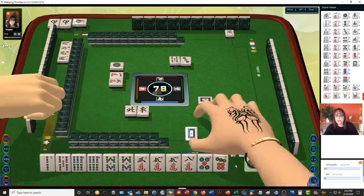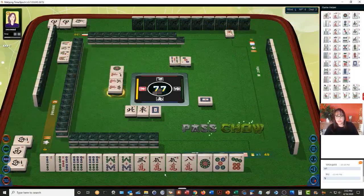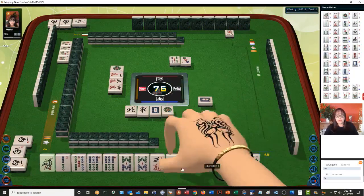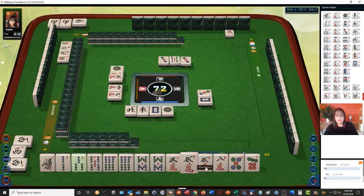Now we have no honors — that is a scoring element. No Honors is one. All Symbols is two. All Symbols has no honors, so you can't have both. We're going to pass. Let's discard one dot — All Symbols. We'd have to discard the one. Nine characters — we do have some potential. Let's discard the eight. I was thinking we have some potential for a pure straight — Pure Straight is number 28, that's 16 points. We need a seven or an eight bam.